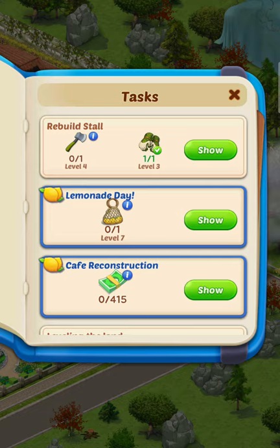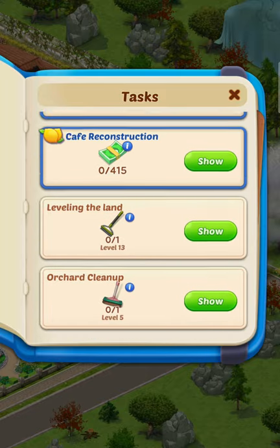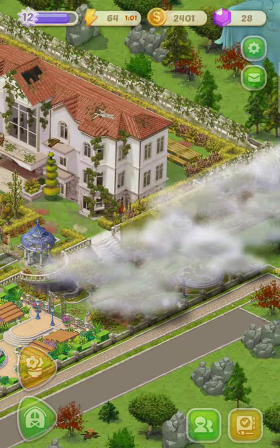You've probably noticed that there's a lemon day task. I haven't personally opened that board yet, but it's the same thing — I need to complete the orchards and all the orchard tasks until I can open up that extra board.